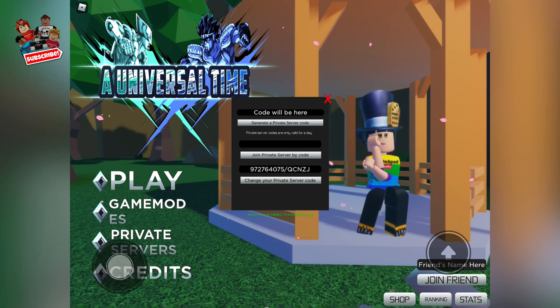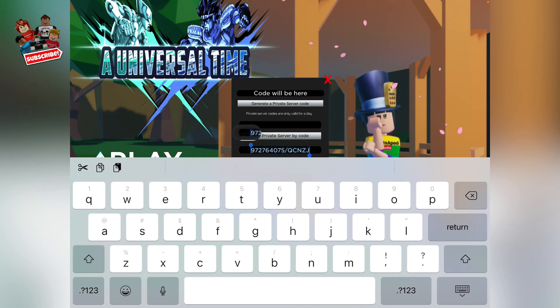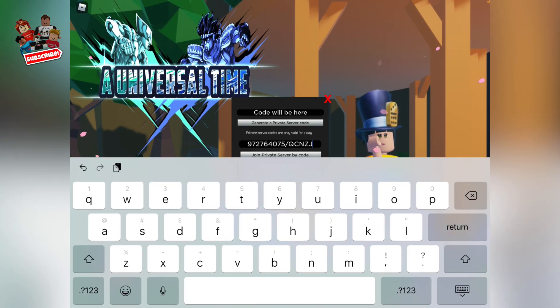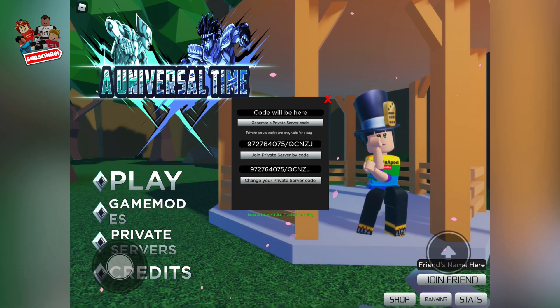I'll copy paste it and put it right here. Click join a private server by code. Again, the code is 9727640075/cat letters AQCNZJ. This code will be available for 24 hours.